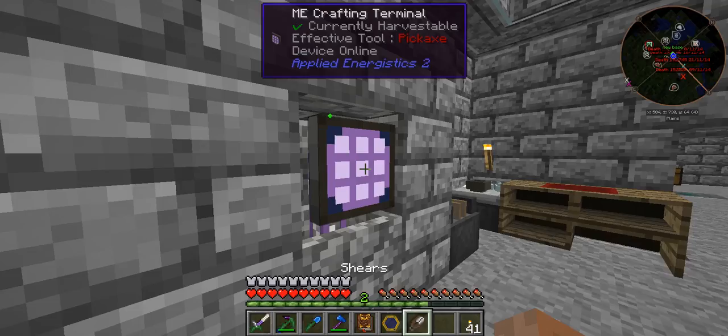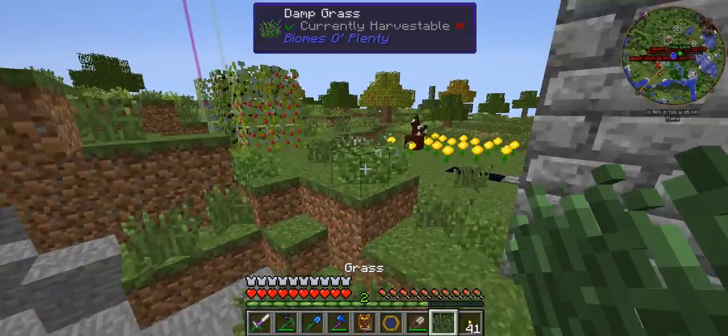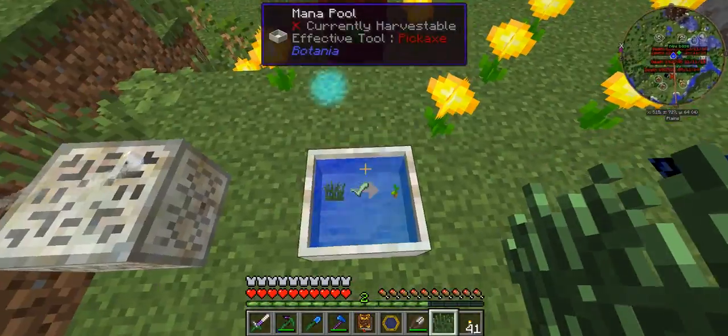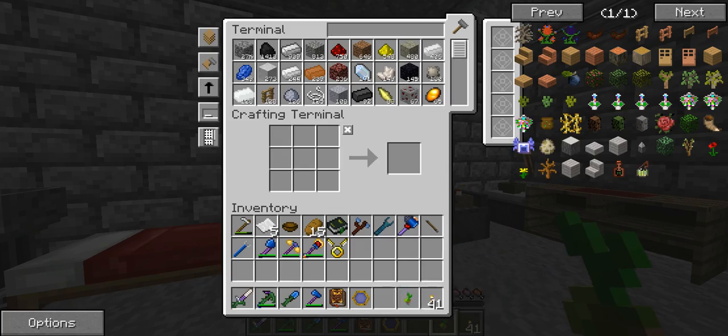Let's look for shears. Let's get a piece of long grass and throw it inside the manipool. A pasture seed — you might be thinking, why do I want a pasture seed?